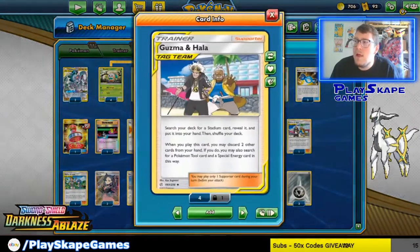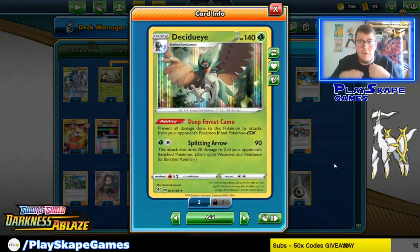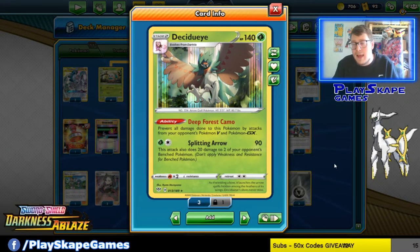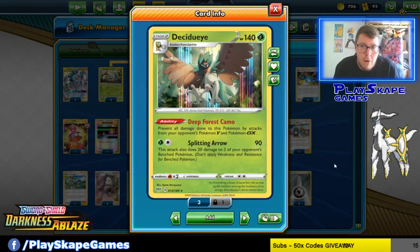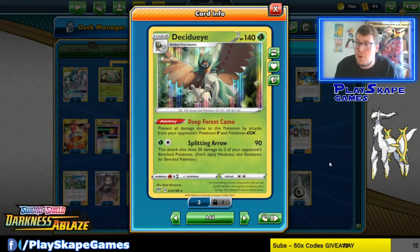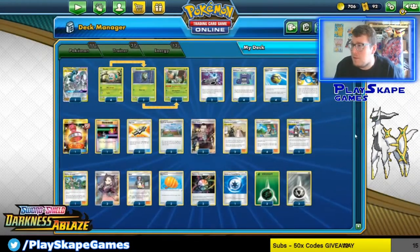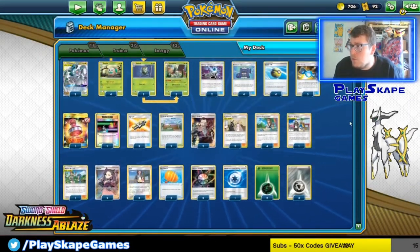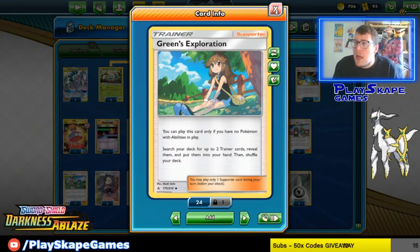We do have one copy of Weakness Guard Energy which we can find through the Tag Call and Guzma & Hala engine. After we've used ADP's GX attack, we can use Split Arrow and we'll be doing enough to one-shot the Volcanion — so they're not one-shotting us and we can knock them out. I haven't had a chance to test that matchup just yet, but we should potentially be okay.